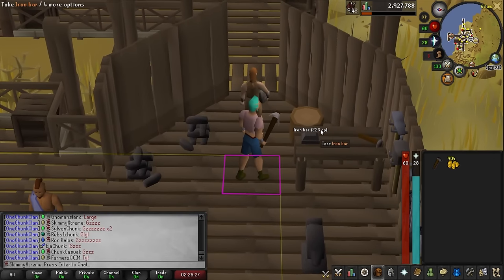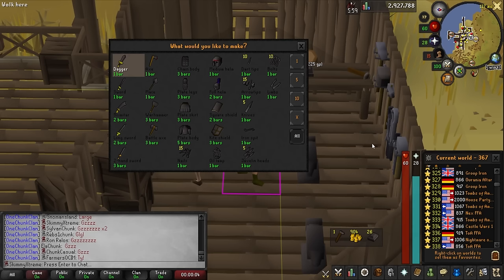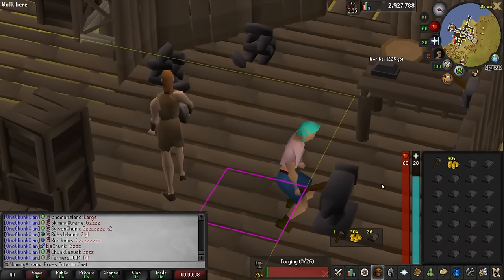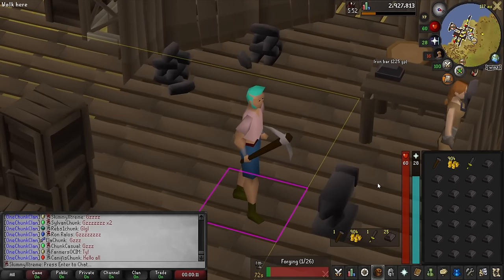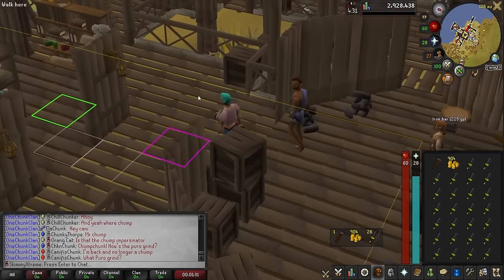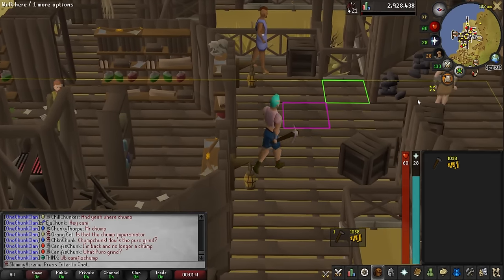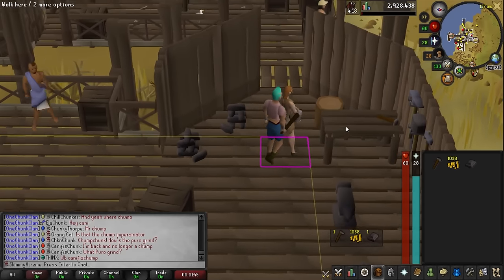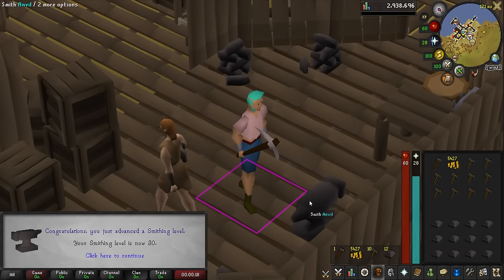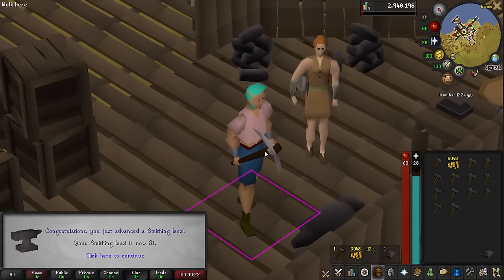Here is the plan: set quick-hop to a keyboard shortcut, grab the iron bar, hop, and repeat. Once we fill up our inventory, make the daggers — XP goes up by 25 per iron bar. Level 17 smithing on the first inventory. Then sell them to the store and get right back to grabbing iron bars. Level 20 smithing. Level 30 smithing. After about an hour and a half of world hopping I get hit with too many login attempts. Level 31 smithing.